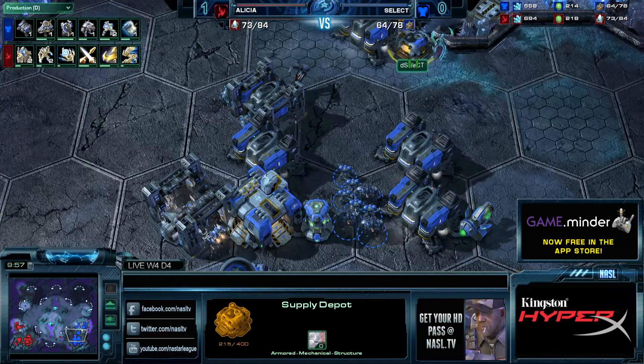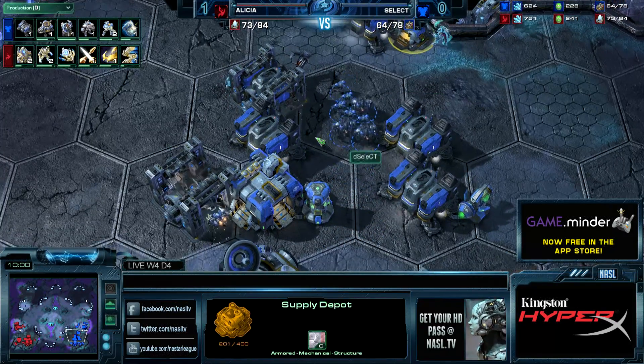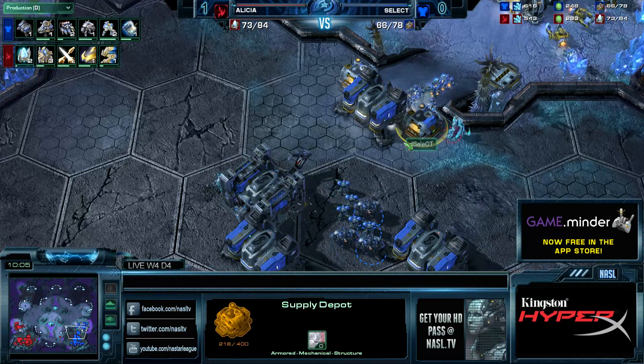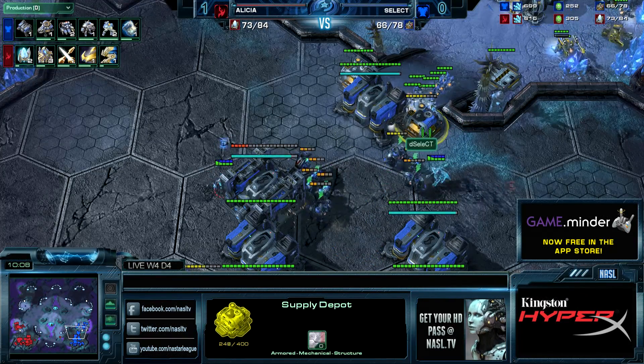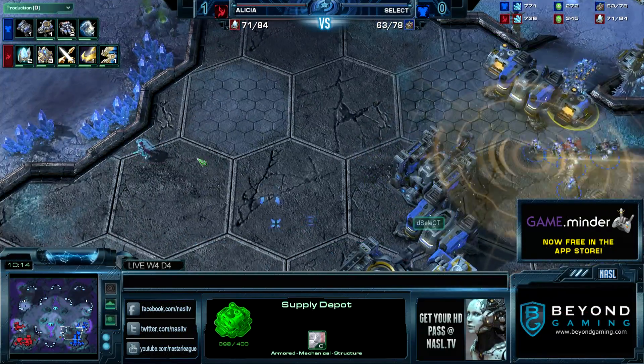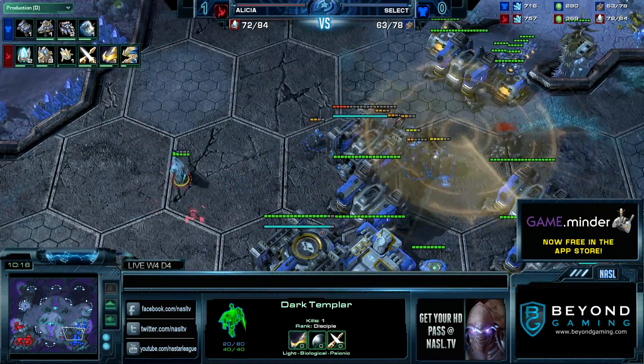I think he could have pretty much straight-out won the game over here. But he's still far from done — those DTs are still here and it's annoying for Select. He's going to need more missile turrets. This is buying Alicia so incredibly much time. This is a ballsy opening, because if Select would have pushed out early — losing a Marauder, losing a Marine — and not even getting this DT, Select is taking so much damage.